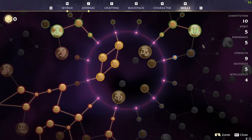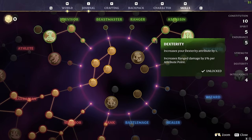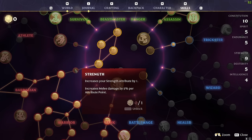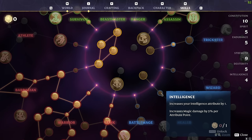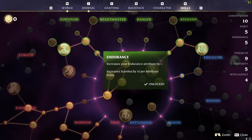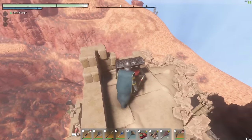The Ring of the Ancients gives you plus one to each stat. That doesn't sound great off the top, but consider: plus one to dexterity increases your range damage by 5%, plus one to strength gives 5% melee damage, plus one to constitution increases health by 50, plus one to intelligence gives magic damage plus 5%, plus one to spirit gives 20 mana, and plus one to endurance gives 10 stamina. This turns out to be a very very good ring.